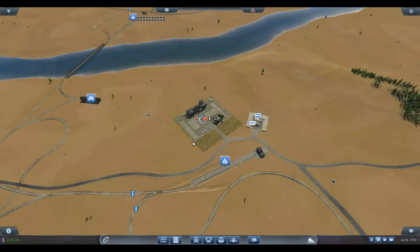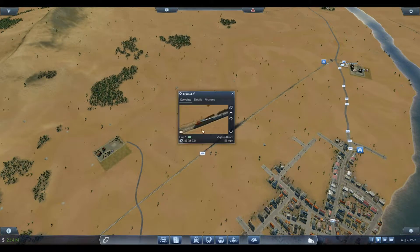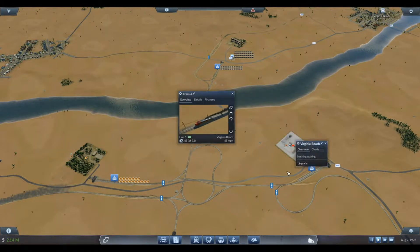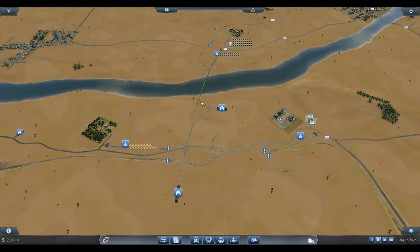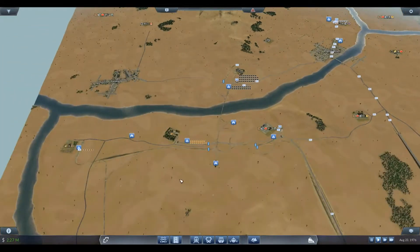We're waiting for steel. Our train has 63 steel on it and it's going to Virginia Beach. It just takes too long to get there — that's part of the problem. We need another train, but in order to get another train I really think we need another track. I talked about last time maybe putting another track with brakes, putting a track next to it here and back on, but I don't think there's room.